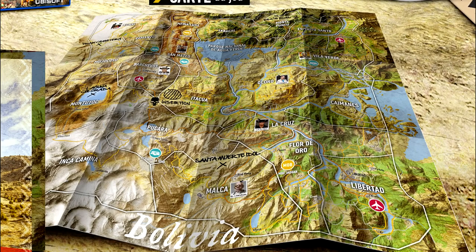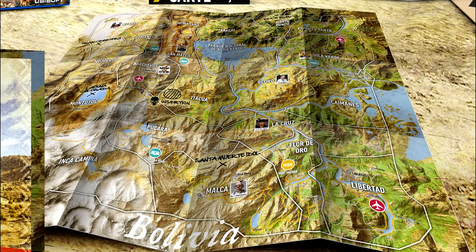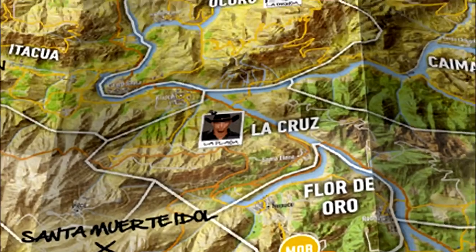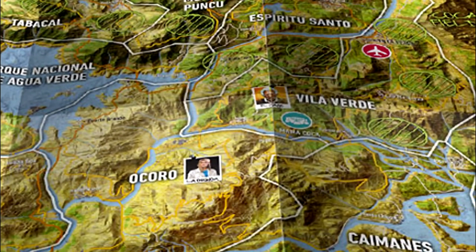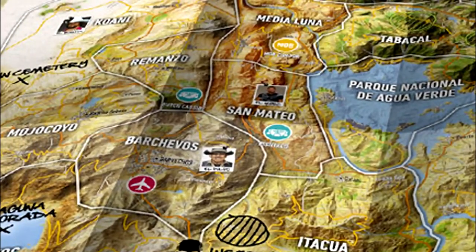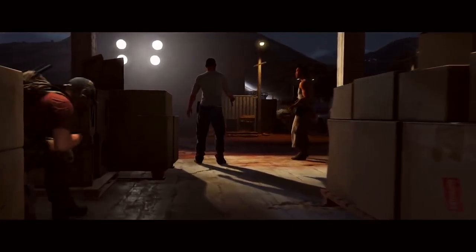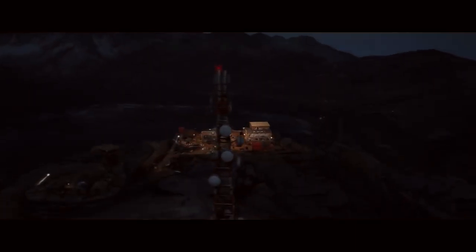Also marked on the map are some mugshots of different members of the Santa Blanca drug cartel — the organisation that you'll be tasked with taking down and returning the land back to the Bolivian people. These images are likely the locations of the cartel members that are crucial to the story, and they'll need to be taken down one by one. From previous information it seems there will be plenty more of these members to eliminate, but the ones marked here seem to be the high level ones.